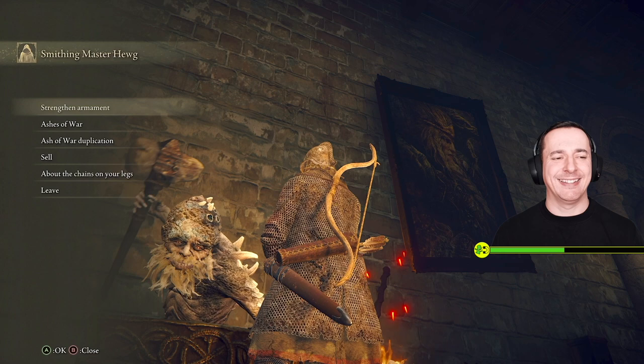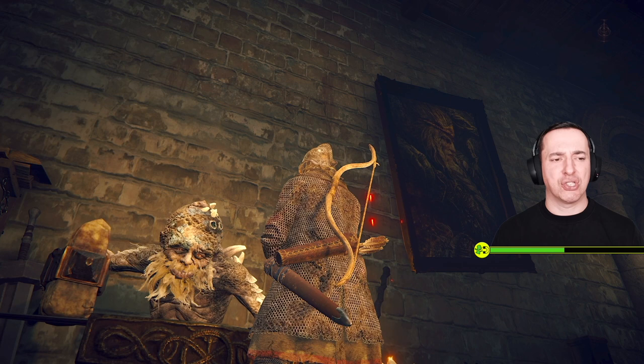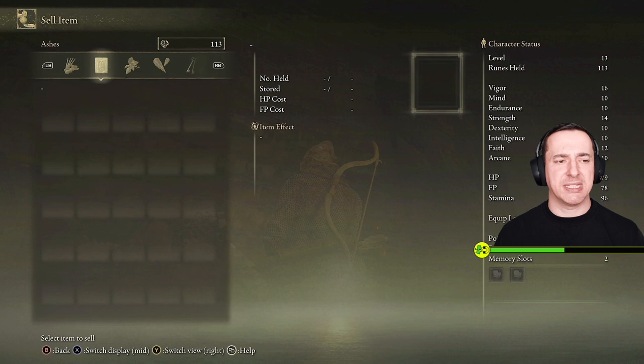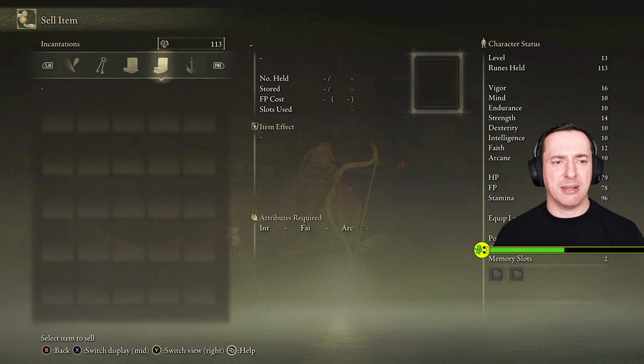So we've got ashes of war that can be sorted out here - about the chains on the legs. We can strengthen an armament, so I can now upgrade this if only I wasn't so poor. So you can see I'm very, very poor. So what we might have to do is flog some stuff - let's see whether we've got anything interesting that we could sell to be able to upgrade.